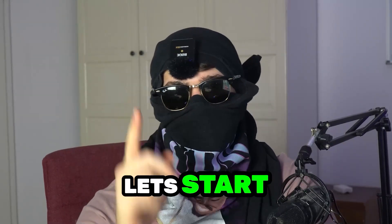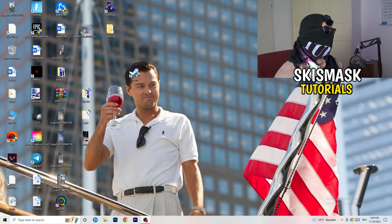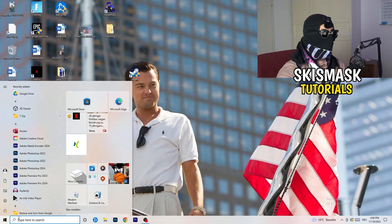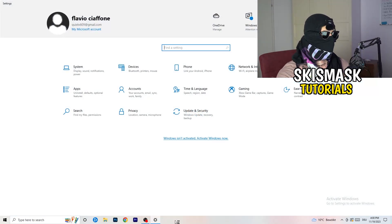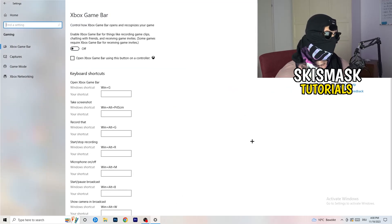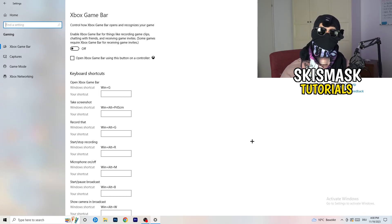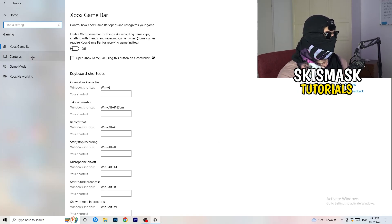The first thing is really simple. Go to the bottom left corner of your screen, right-click, and open Windows Settings — or hit your Windows key and click Settings. Go to Gaming. We're going to Xbox Game Bar, and you need to turn this off. It causes a lot of trouble especially for low-end PCs. You don't want anything running in the background affecting your performance.